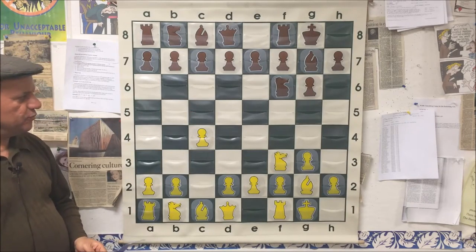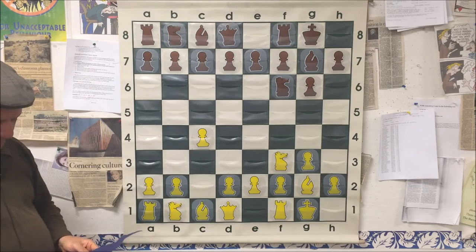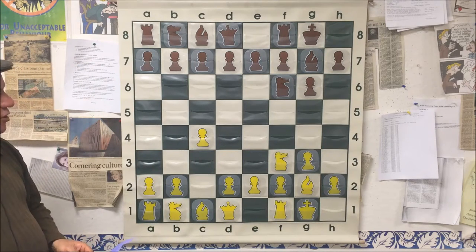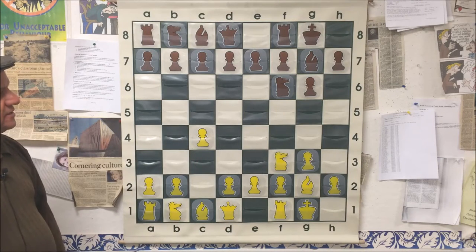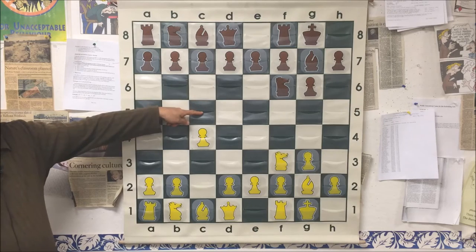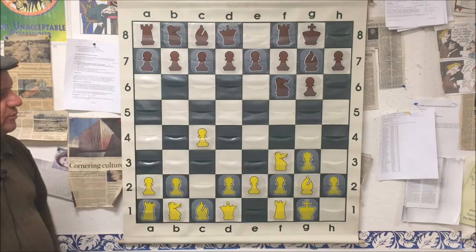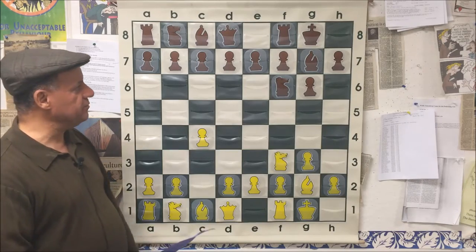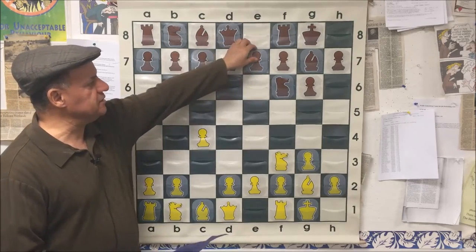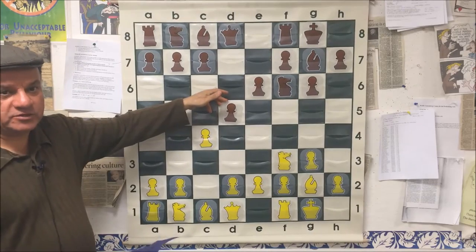If somebody likes classical development in openings, he would not understand the game the way these two players have played so far. Classical opening says occupy and control the center — neither side has occupied any of the four central squares. Under hypermodern development this setup is perfectly acceptable. White played c4, and a typical response is black playing c5 symmetrically, which is perfectly good, especially if black is playing for a draw.